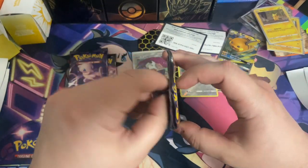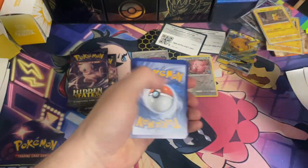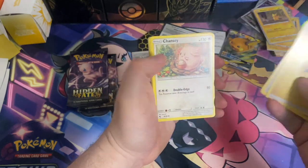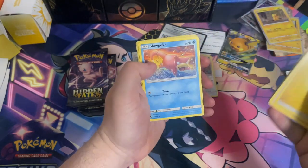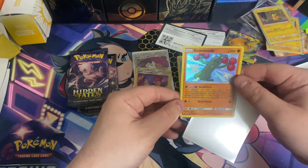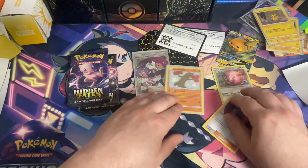Maybe we'll keep our luck up. Code card — I always give away the code cards on the channel. We got that Lightning Energy, Koga's Trap, Lieutenant Surge, Chansey, Atkins, Koffing, Cubone, Geodude, Slowpoke, Sudowoodo, going into a Jesse and James. A very nice Sudowoodo — let's get a sleeve on that. Very cool, put you guys up there.